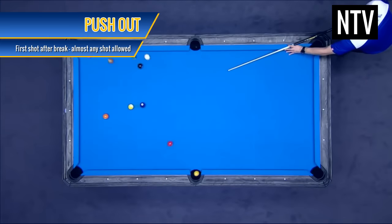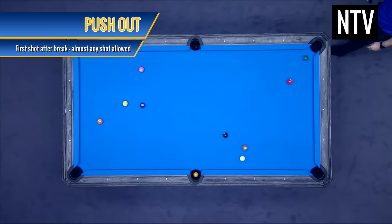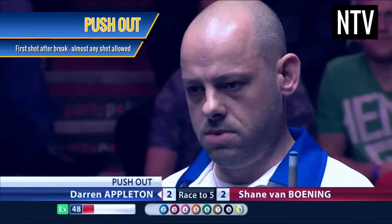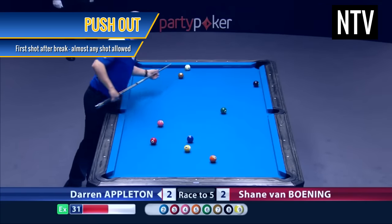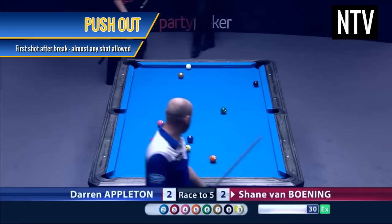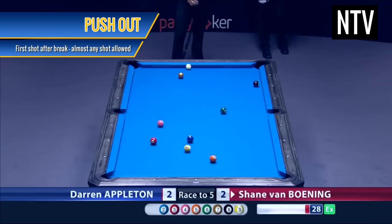Pushout. After the first break, regardless of whether or not a ball goes into a pocket, the player can opt to take a pushout. This is where the player can play almost any shot and no foul will be called against them. This is to eliminate an unlucky lie after a break.